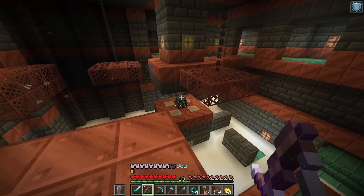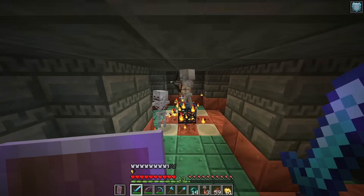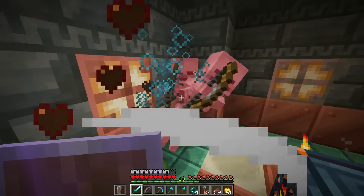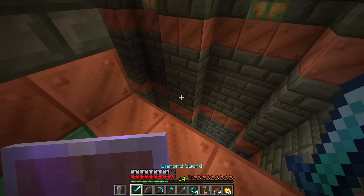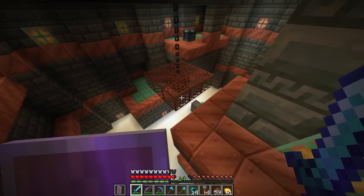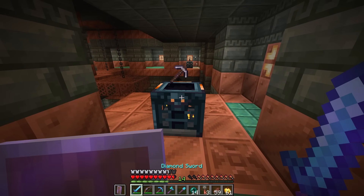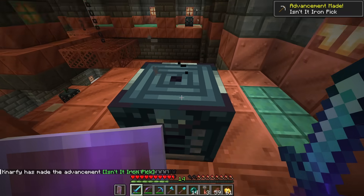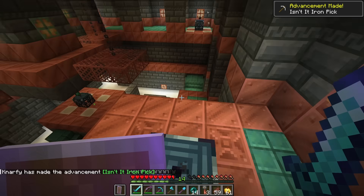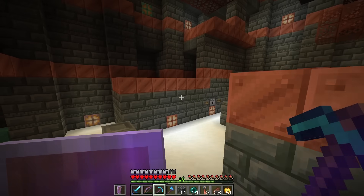There's a vault right here — I'll deal with it after. Emeralds, cool. More skeletons! Four keys, I have plenty of keys for whatever vaults I find. Here's the vault — does this give me anything helpful? A pickaxe with Efficiency 3 and Unbreaking 2, and a shovel. That was about it.